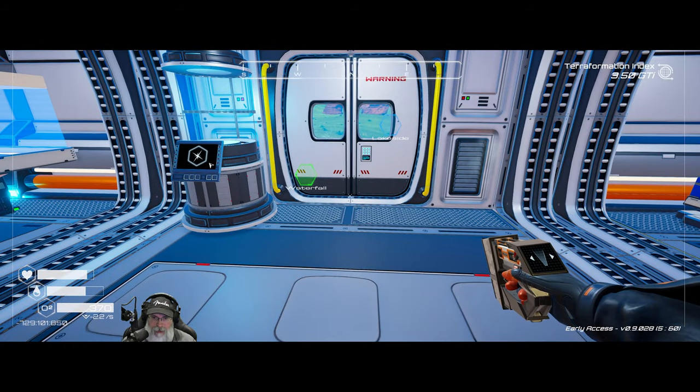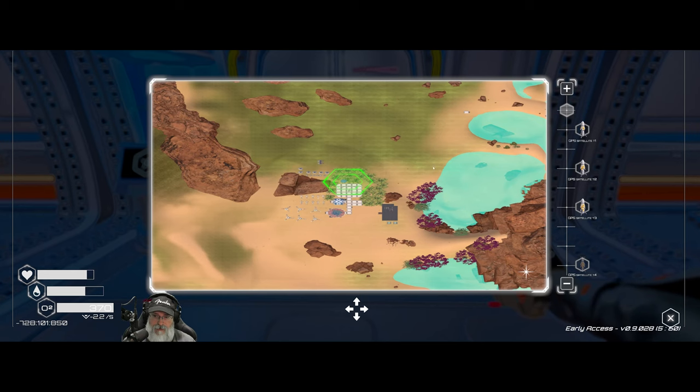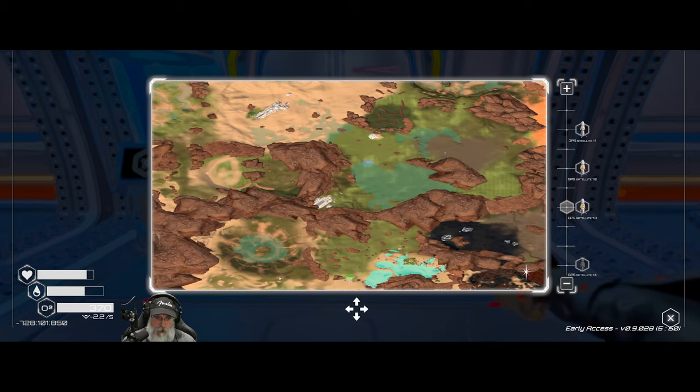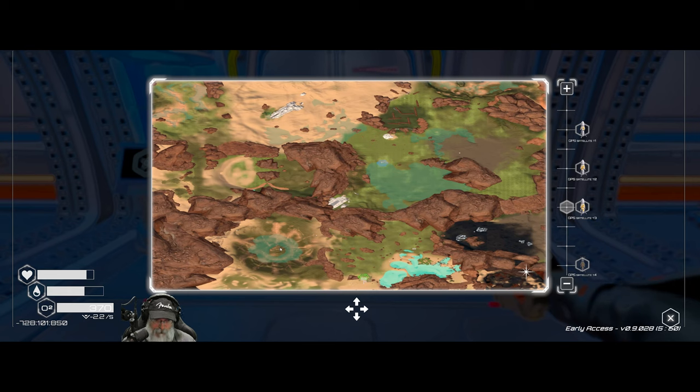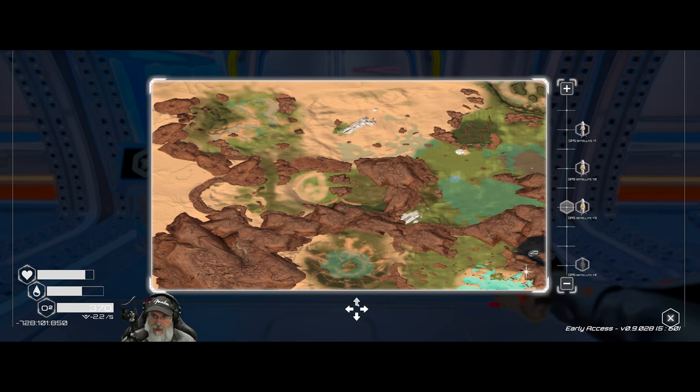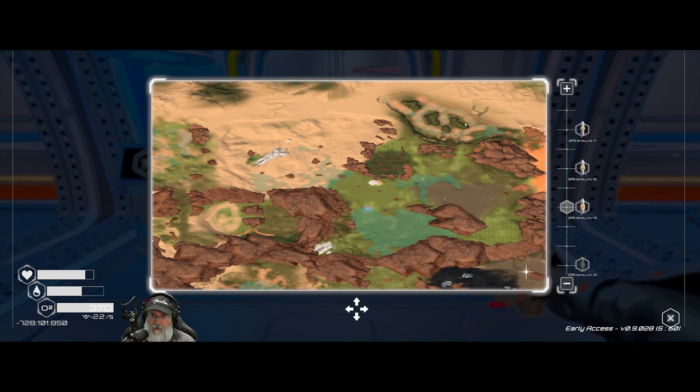We got a couple new things that we want to make in this episode, and then if time is on our side we're going to go do some more exploring. Our meteor crater with the big iridium meteorite - the fog is all gone and now it's got a bunch of water and the meteorite in the middle. We might want to run down there before that meteorite eventually disappears. There may be a few more rods on it so we should go check that out.